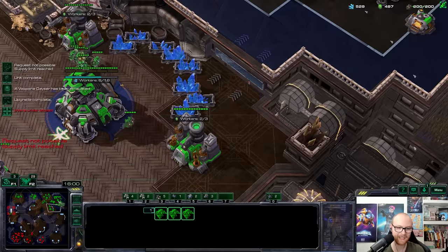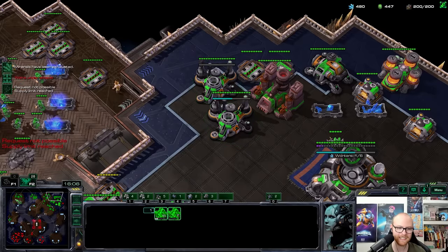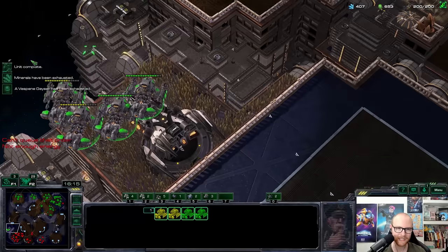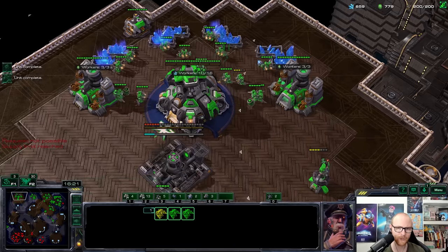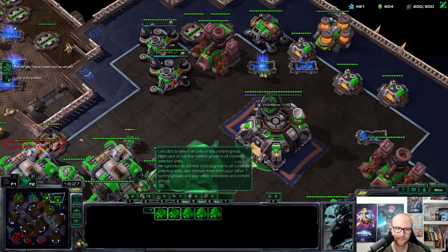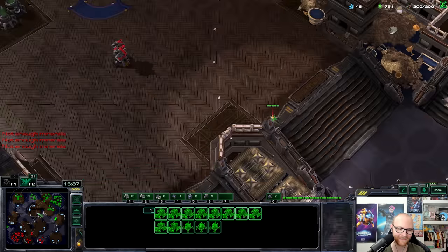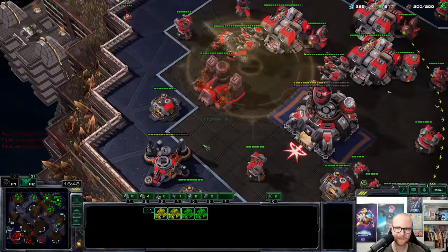Thors are pretty good against BCs but not if you don't have enough, because then you can just yamato two of them. One is going to survive — unfortunate. Getting some real damage in the main. For a second I thought I saw something in my main but I think it was just my battlecruiser teleporting. Yamatos going insane here — look at everything dying. He had such a big army and it's all gone. Flying over — he doesn't have enough upgrades so I can just kill these.